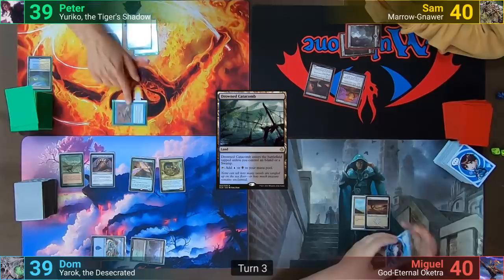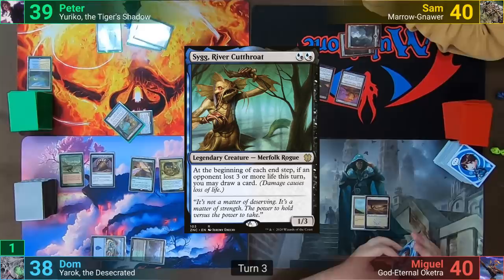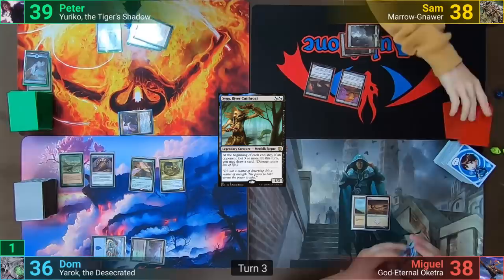Peter plays a Drowned Catacomb and moves to combat. He swings the Seer at Dom, and with no blocks, Ninjutsus out Yuriko. Dom takes one, and with the trigger, Peter reveals his top card — Sig River Cutthroat — and has each of his opponents take two. He then passes and discards down to seven, pitching an Island.